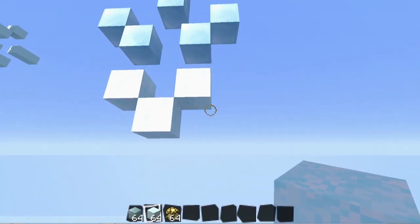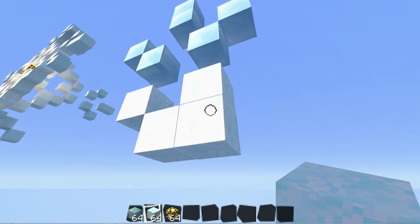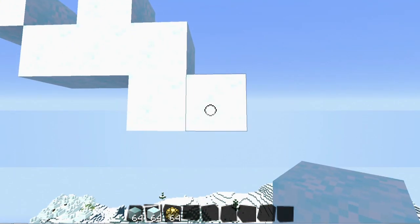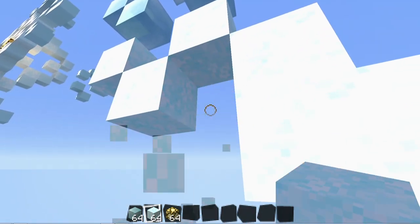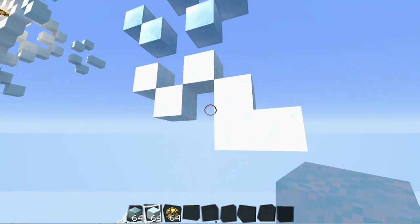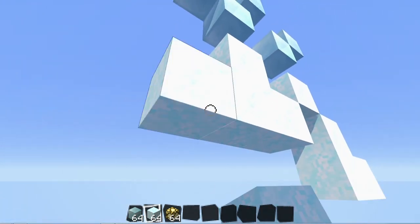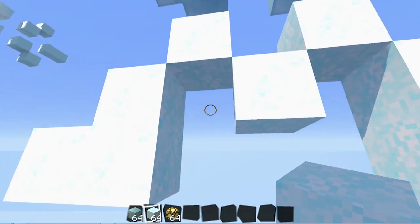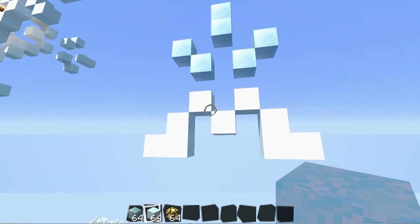Now I'm going to get started with the side of the body. I'm going to place a block right under this, and then from there a block on the side, make an L shape, and then punch out this block. Then from there, I'm going to place another block and do the same thing — make an L shape, and then punch that one out. This is how the snowflake should be coming along right about now.